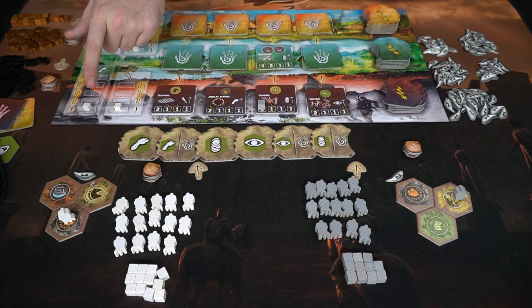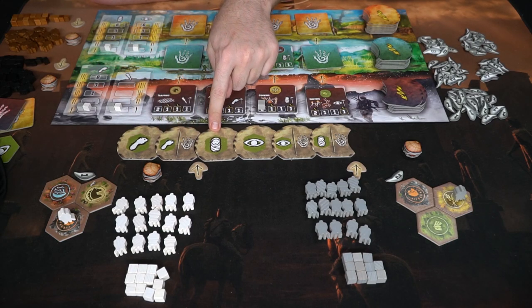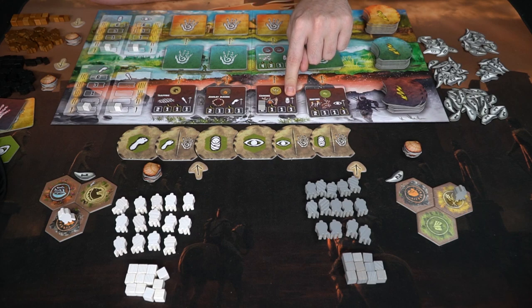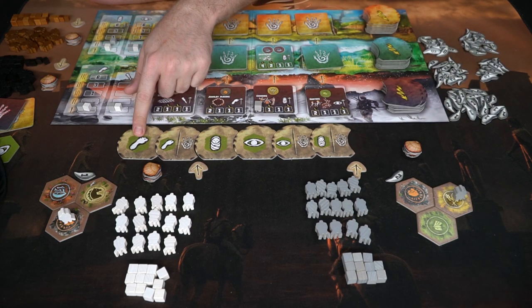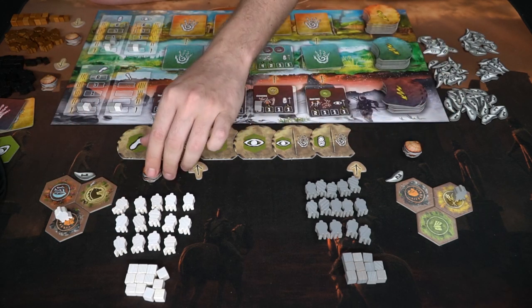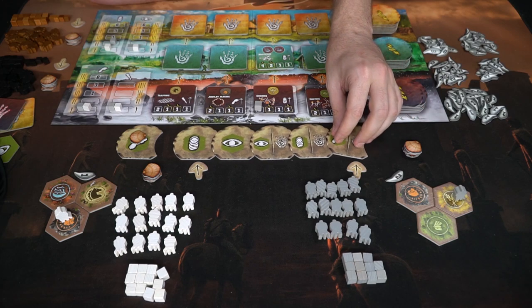He's taken his action, so it's the next player's turn. The next player can choose to move, complete an achievement, or try to gather more units. What's interesting is because the first player placed one of these cubes on this track showing a little up-arrow with a baby, the brown player is going to advance his marker up the track — so the next time he chooses to procreate he'll gather two tribesmen instead of just one. This player, however, would rather do something else.